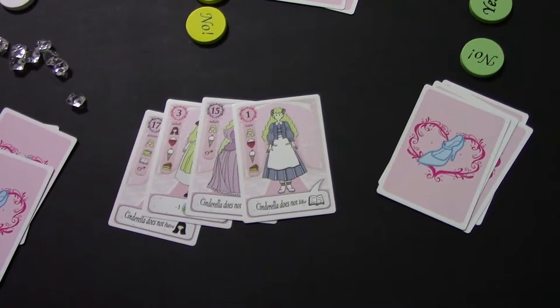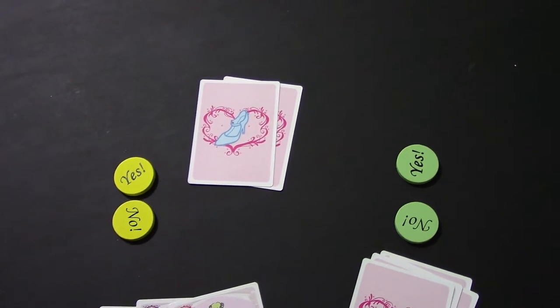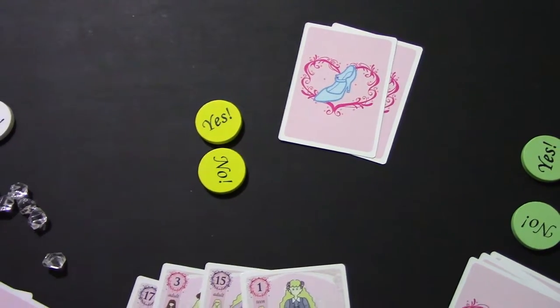Each player will be dealt 4 cards that they will keep secret. In a 4-player game there will be 2 cards remaining in the deck, and in a 3-player game there will be more cards remaining. Each player is also given a yes and a no disc, which they will use for voting.